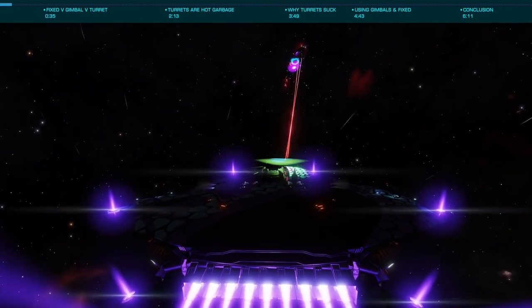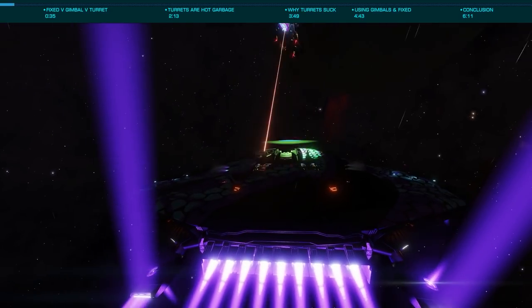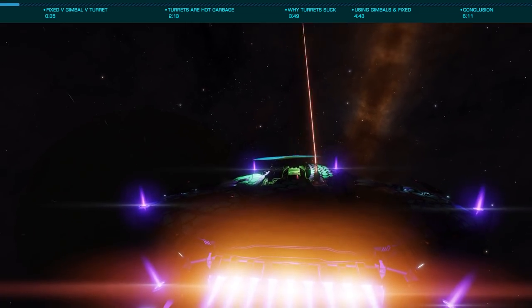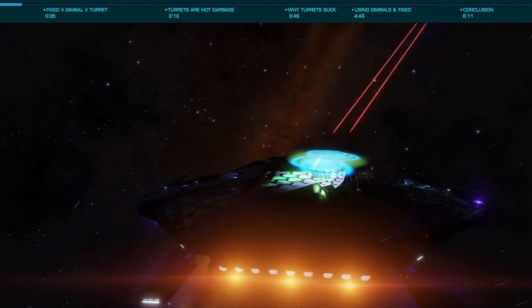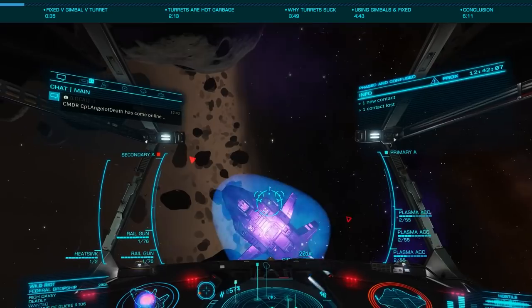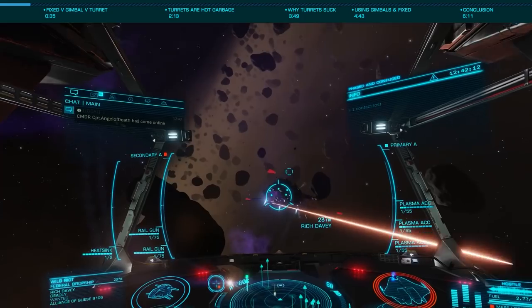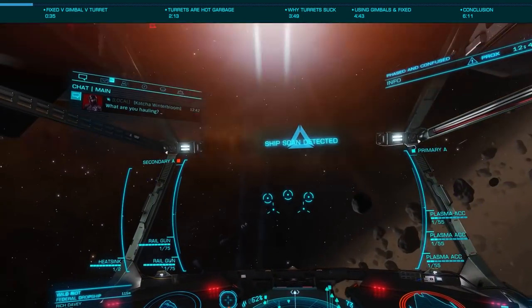I'm Commander Exegius and today we're going to look at the differences between fixed, gimballed, and turreted weapons to understand when you should and should not use them. While there are several weapons that are fixed only, such as railguns, plasma accelerators, and others, we'll be looking at the weapons that offer all three variants to understand their differences and when to use each.